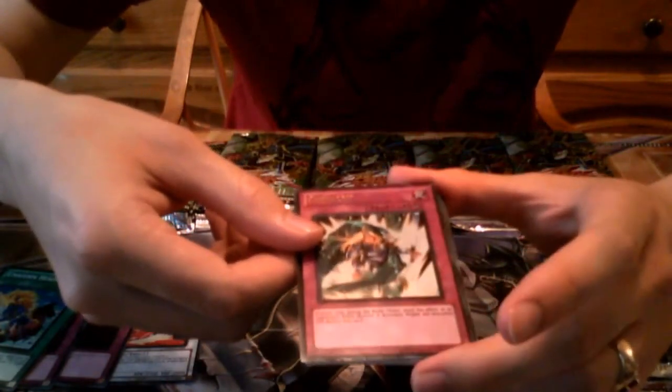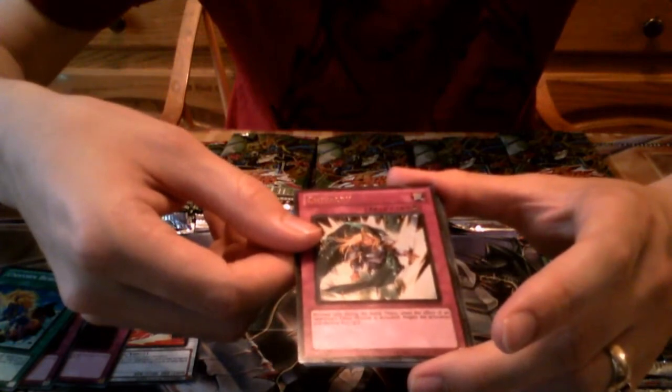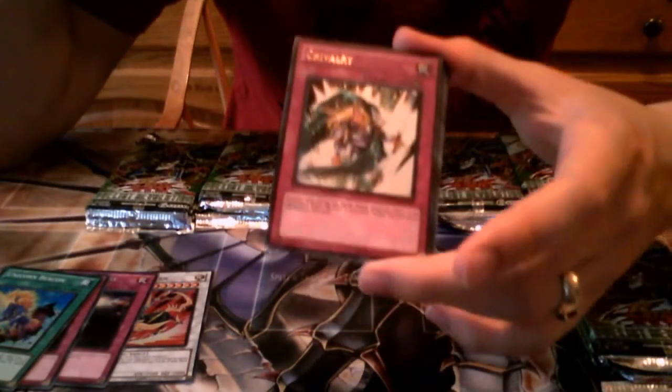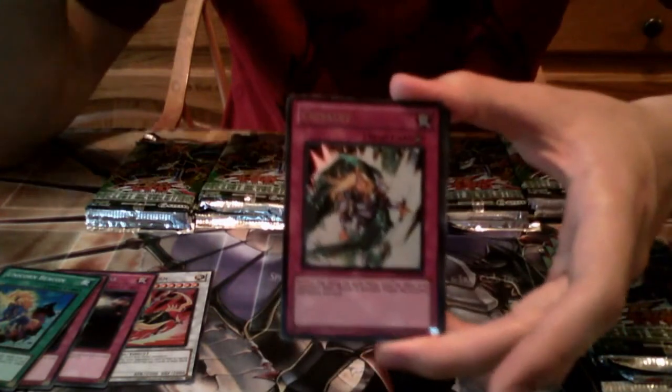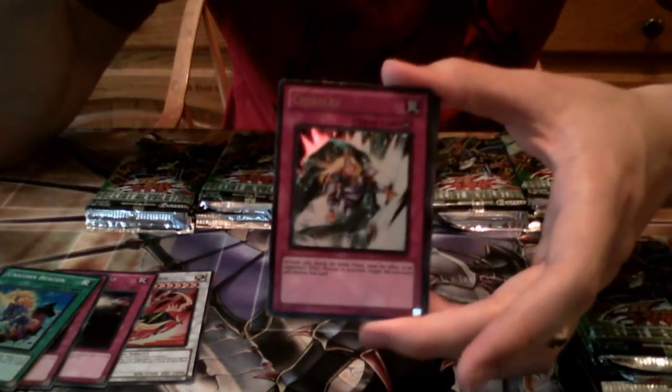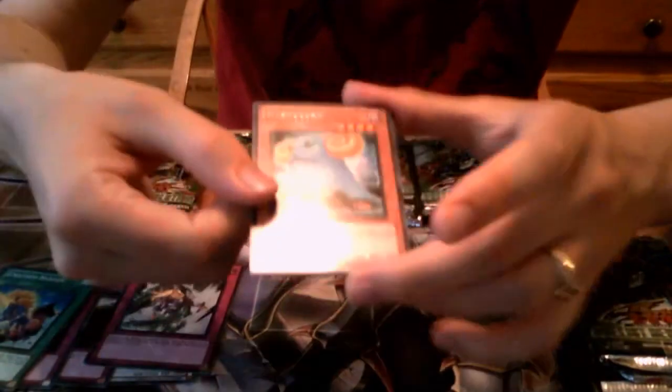A Chivalry, Ultra Rare — awesome! This card doesn't get a lot of use. It activates only during the battle phase when the effect of an opponent's effect monster is activated — you negate and destroy that card. It has a lot of limited uses — if I were to play it, it would be a side deck card. I think you can use it to stop things like Trag, but you may not be able to activate it in the damage step. Hypnocorn is the rare. On to special edition number five.